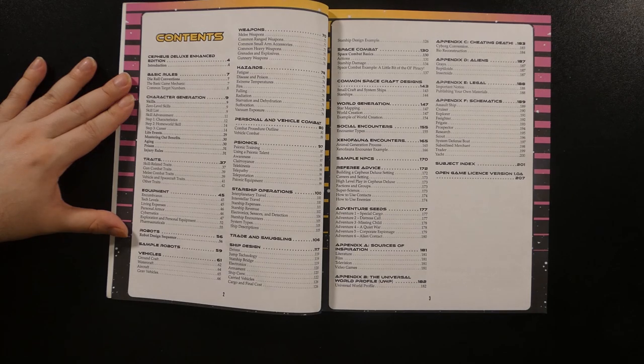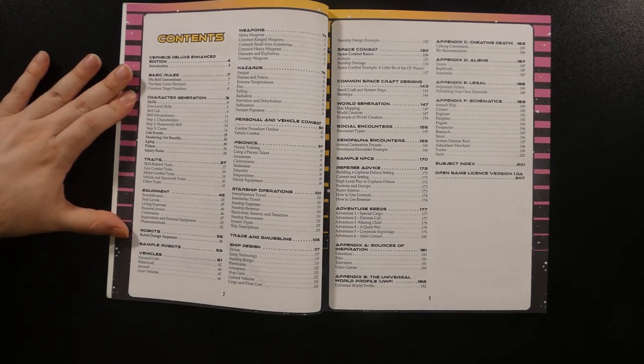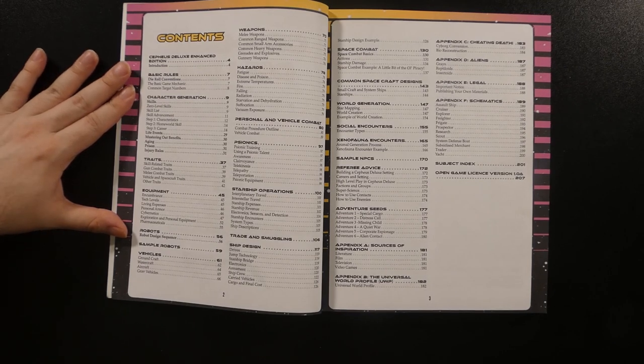The appendices are much the same as in the original: Appendix A gives details on sources of inspiration, Appendix B covers the Universal World Profile Code, Appendix C deals with cheating death through a few different means, and Appendix D covers alien species. Appendix E covers the legal information and how to publish system material for it, and then there is now Appendix F, which includes various schematics for various spaceships. The book finishes out with an index and open gaming license.